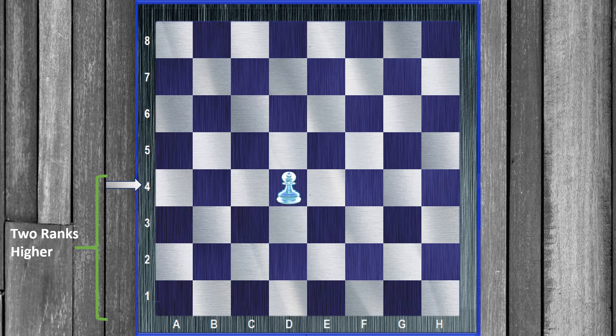And further: a pawn on d4, the critical squares are — can you guess? c6, d6, and e6.